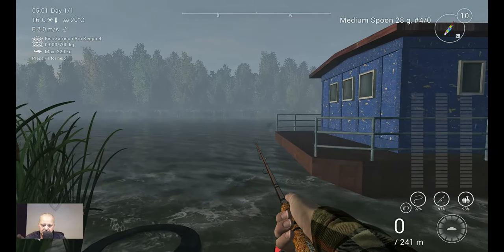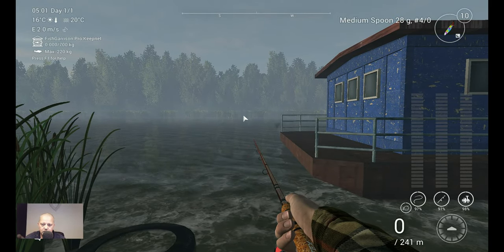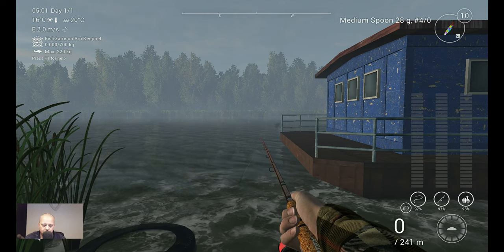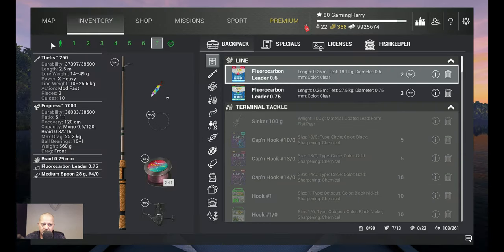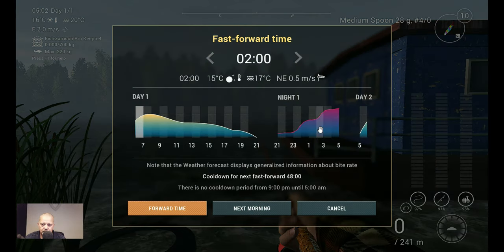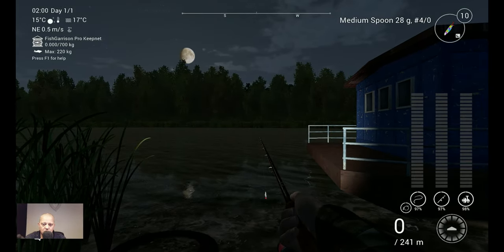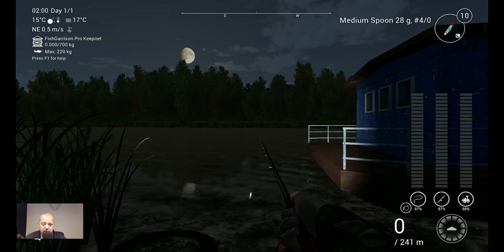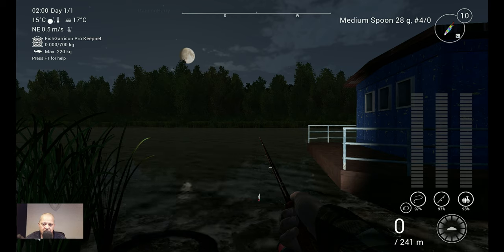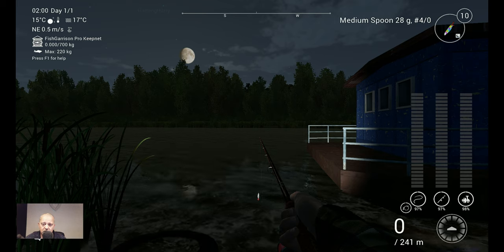This is the area where I want to stand and this is the area where I want to throw. First we're going to skip time to the night — it's around 2 in the night. Forward time, and this is the time that we want to fish. Watch how I catch the unique and the trophy, and then I'll be back with you showing the markers. Enjoy this.